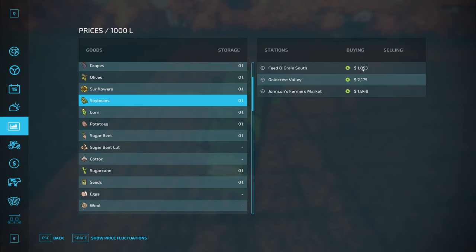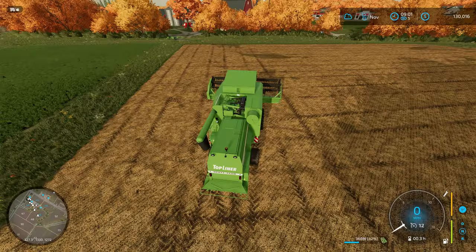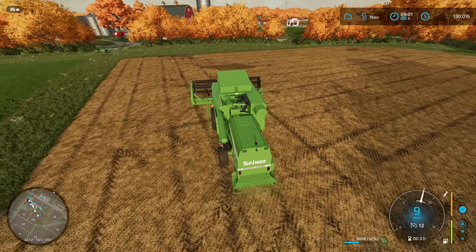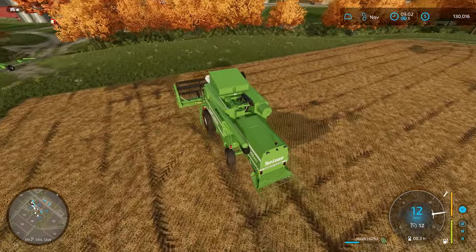If we plant sorghum, we can use it for chicken feed. So if we plant in April, by August we can harvest it, buy chickens, and have the feed ready. Sometime between now in November and April we'll get this field ready. Looking at our graph, we now have soybeans, which are fairly profitable — Feed and Grain South has it for $1,853 and the green arrow means the price is going up. Best price is in July at $3,700, so we'll store them in the silo and sell in July.